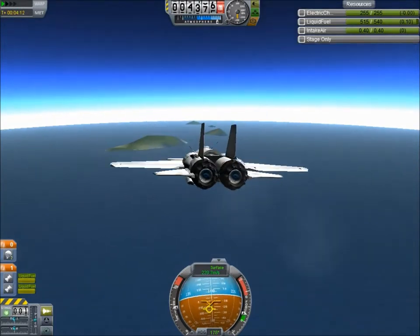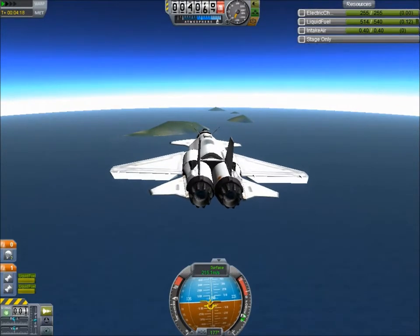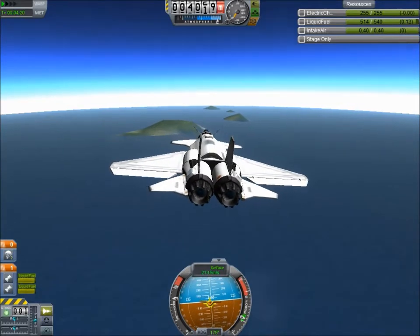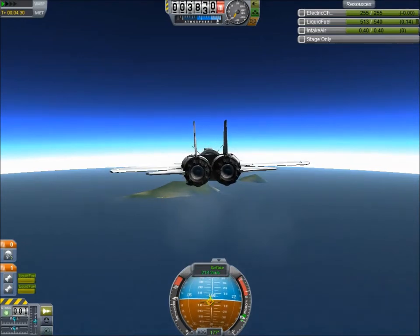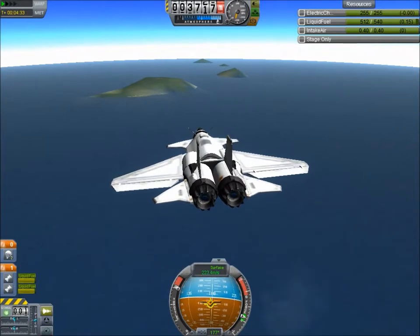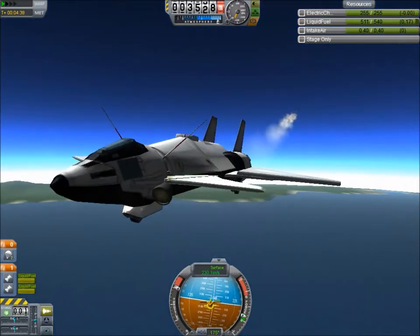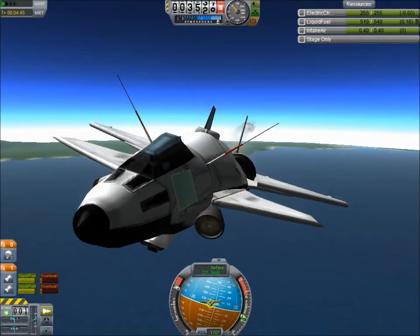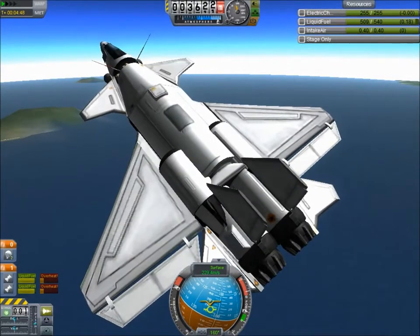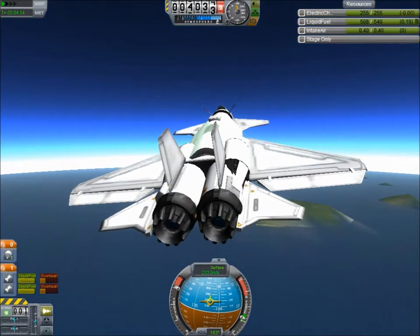So we saw the new flame-out thing. The moment I heard about this update and flaming out on your engines like that — instead of them just dropping below usability and turning off like it was before — I wanted to see them actually flame out like that. That made me very happy. So like I said, you can put a pilot in this or you can fly it unmanned, remote controlled. We pretend those antennas are actually remote controlling us. The purpose of that solar panel was — in case I forget to land and retract it before I run out of power — there'll be one there that's always generating power to help you out.